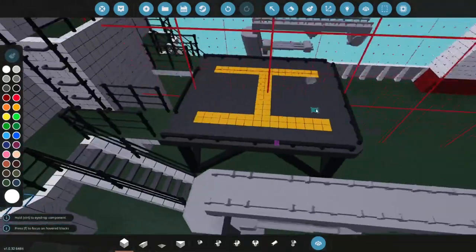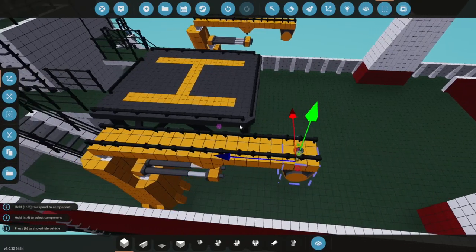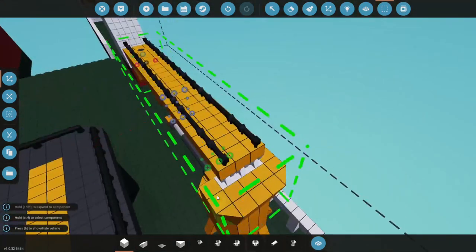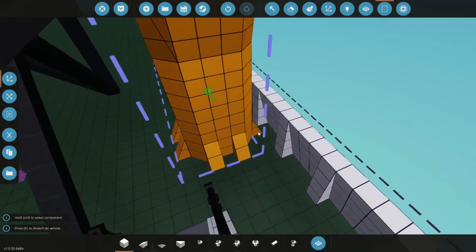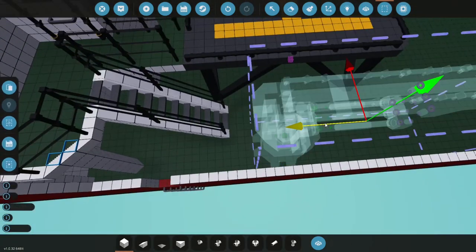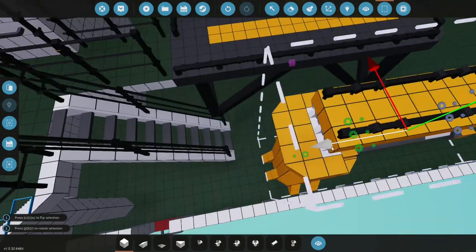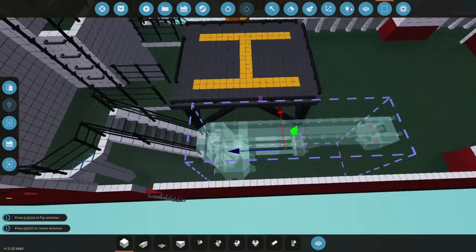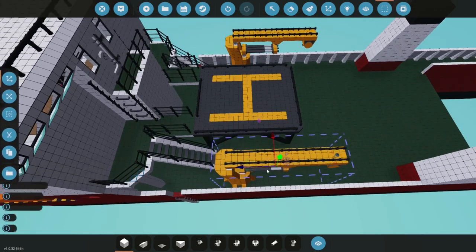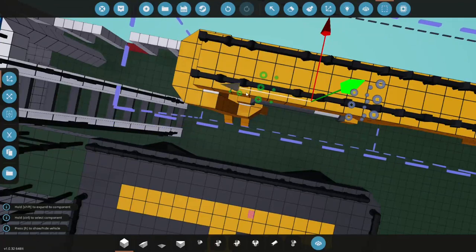I want to move this crane back a block so we have more space for something to go right here. Let's select all of it, move it down, and move it back — just one block back. We still have more room from there. Now let's go to the other side with the same selection grid and move it forward one block, cut it, and paste it back here.